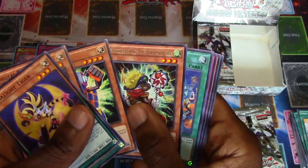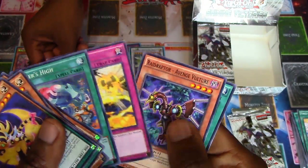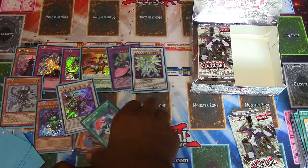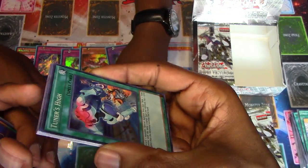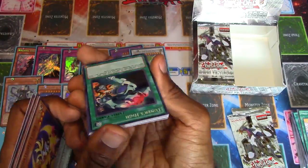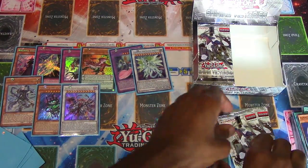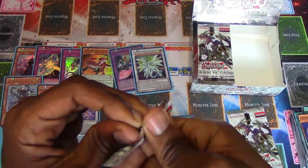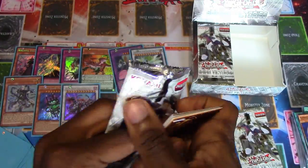Speedroid Din Din Din Daiko Duke. And another Tuner's High - I get it because a runner's high, a tuner's high. He is actually running in the artwork. Does anyone else kind of dislike the whole guaranteed ratios thing? Like you will get a secret and two ultras on each side.